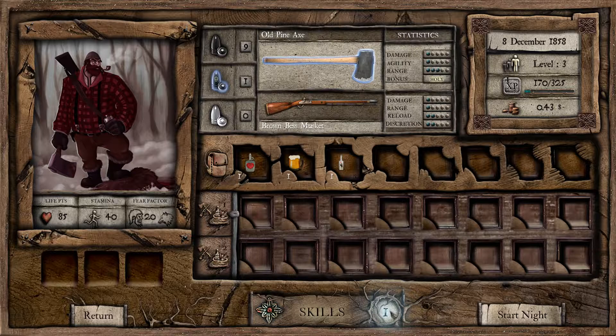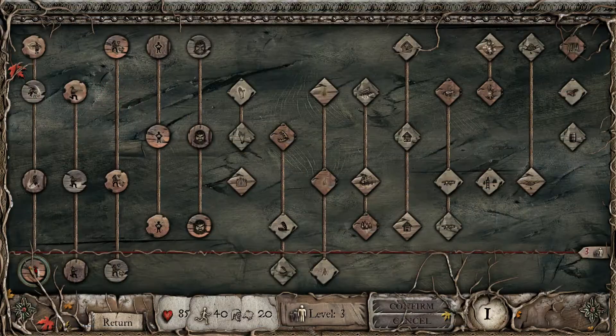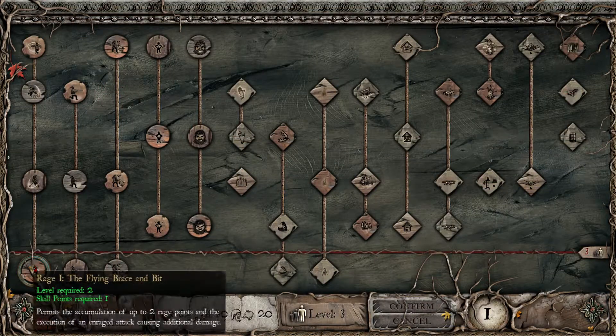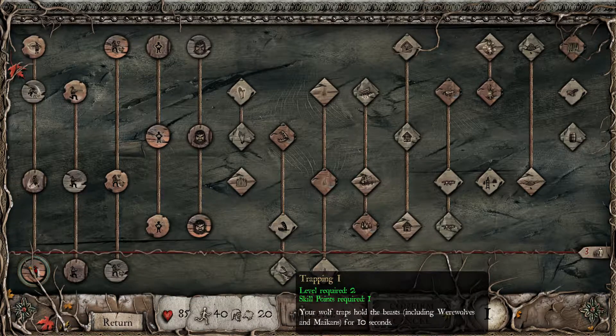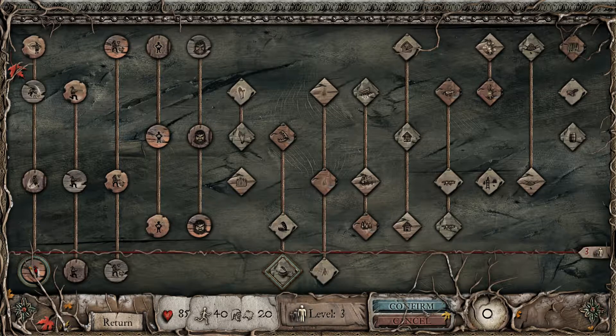Unused skill points — I thought I'd used these in the last episode, but maybe not. I've got an extra one because I'd already unlocked that one. I think it'd be a good idea to get the extra length of time in the trapping side of things.